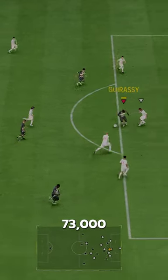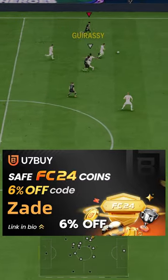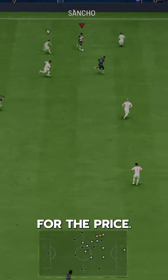Sancho goes for just 73,000 coins on the market. If you need coins, go to U7 Buy, use code ZAID for 6% off. Honestly, what a card for the price.